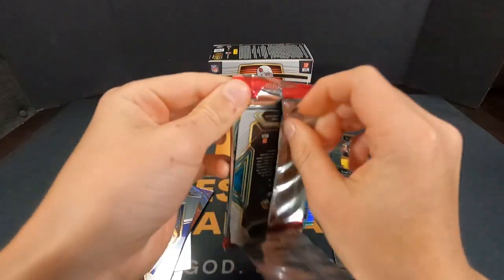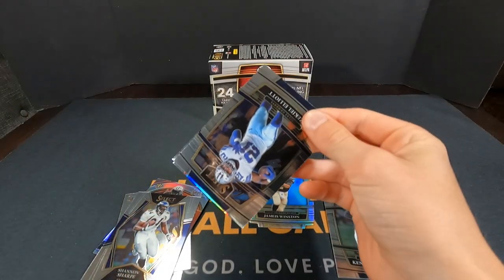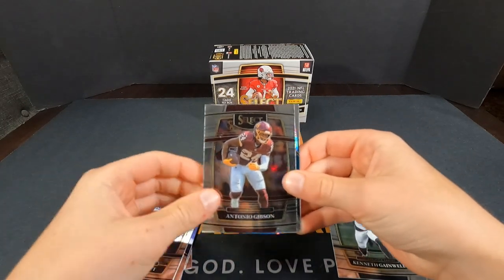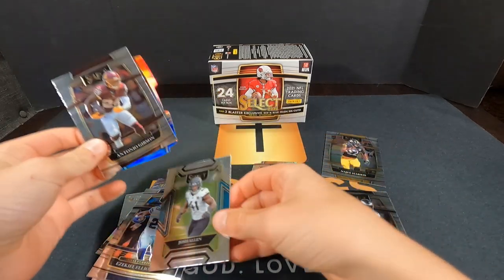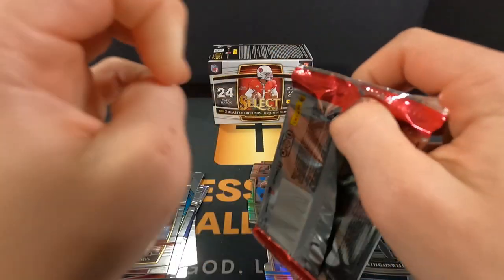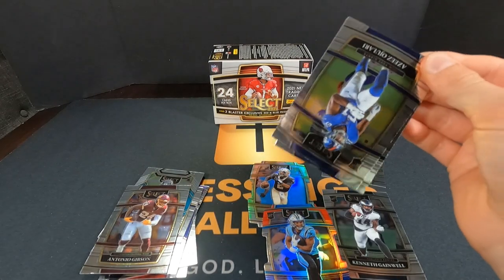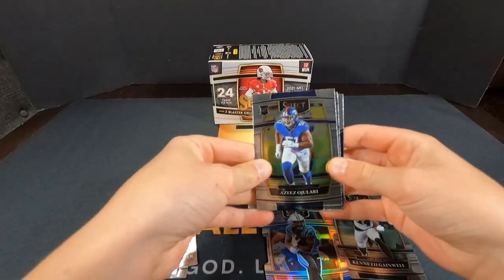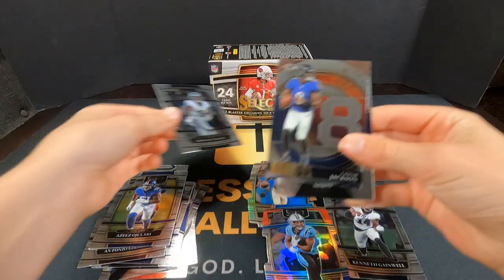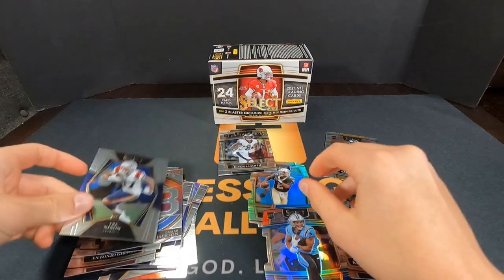Griffin's rolling up his sleeves — that means something big is coming. Ezekiel Elliott, Antonio Gibson. Josh Allen and Chuba Hubbard rookie — Chuba, pretty sure it's Chuba. I'm gonna call him Chubba Hubbard, Chubby Hubbard! Pack number three: Aziz Al-Shaair, Jaylen Waddle, Homer Jackson, and Trey Nixon.